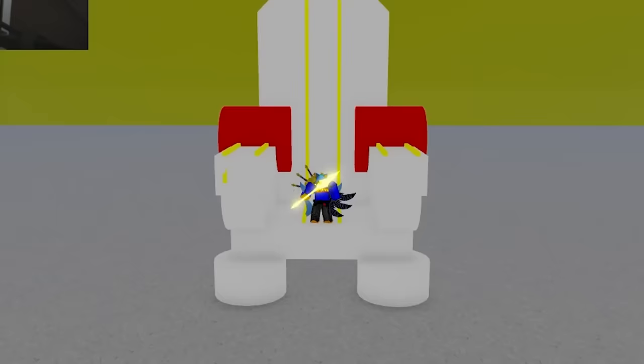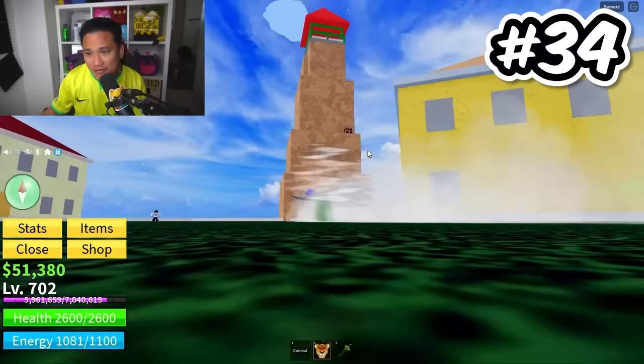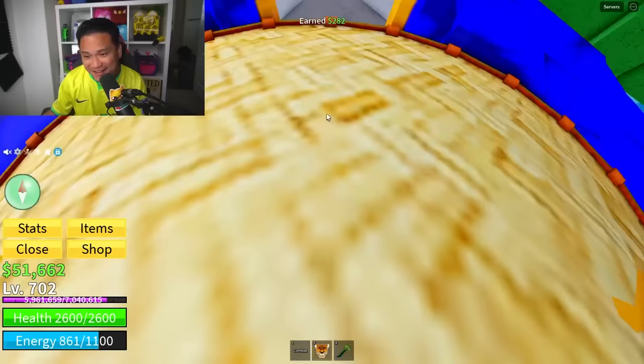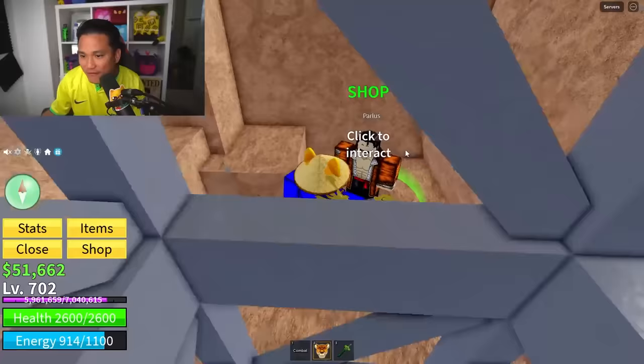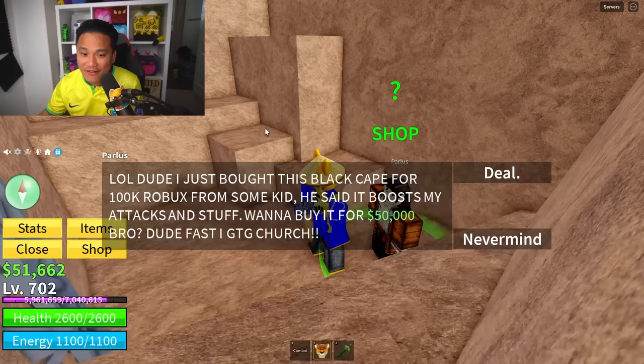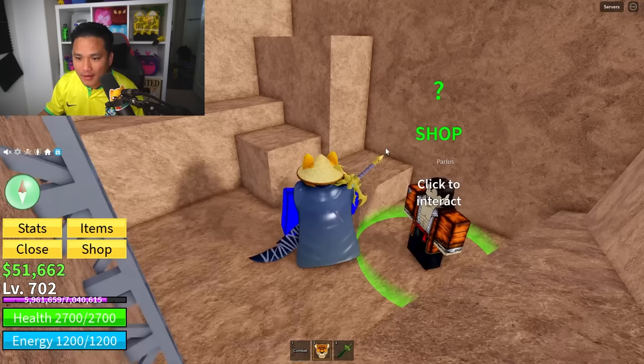Secret spot number 34: if you're a noob, you should know about this one. We have to go up this tower and now it's time to go down. Go down this rabbit hole and you will find Parlous. I just bought the Black K — 50k and I only have 51k. You already own this item. I already own it? I didn't know I had it though. It's kind of ugly.